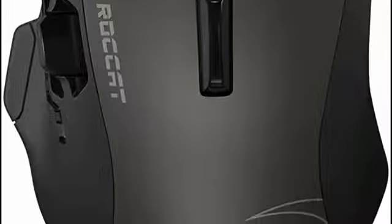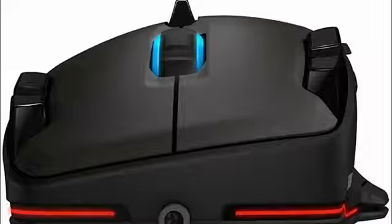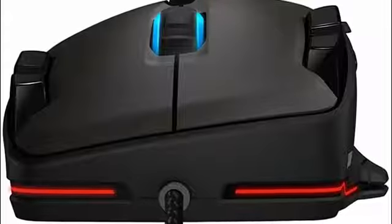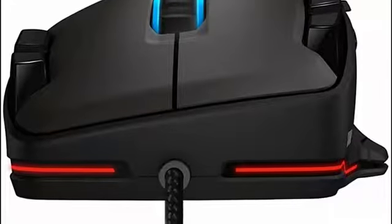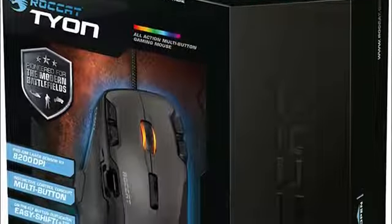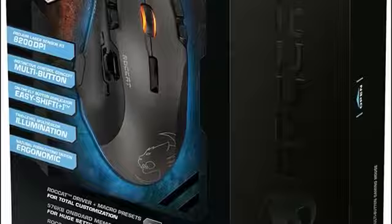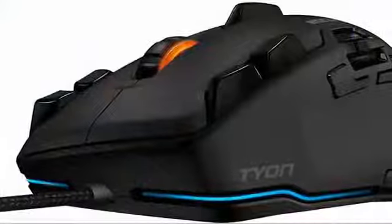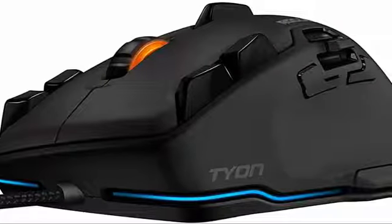The Tion has 14 programmable buttons, which can all be used for in-game commands and binds. Roccat has equipped the Tion with an easy-shift button that can toggle between mouse button profiles, meaning each button can have two different functions — fundamentally giving this mouse 27 buttons. The sensor is the Laser Sensor R3, which is pretty good considering it's laser and starting to become outdated. For MMO, this sensor does a cracking job. The Tion comes with an extremely robust 5.9-foot braided USB cable and well-designed skates to allow the mouse to work on almost any surface. It has onboard 576KB memory where you can save your button profiles and other functions, and some subtle RGB which takes the aesthetics to the next level.